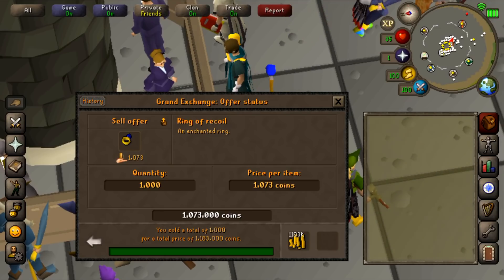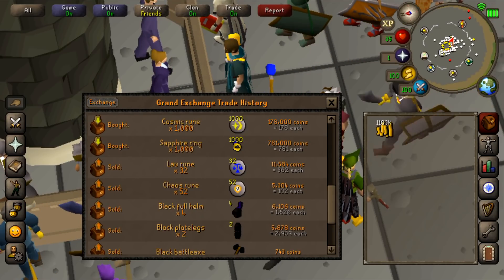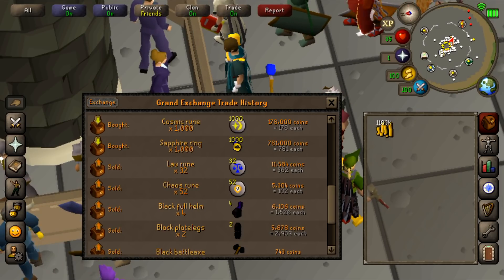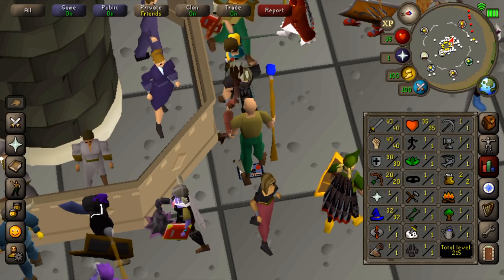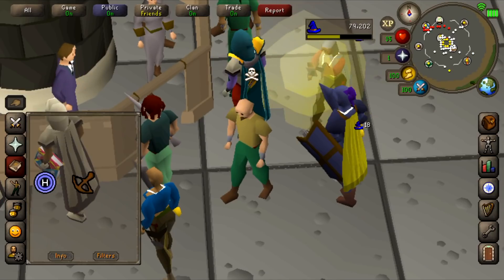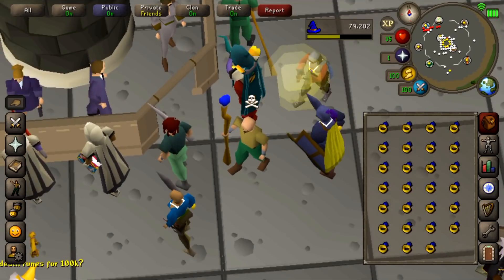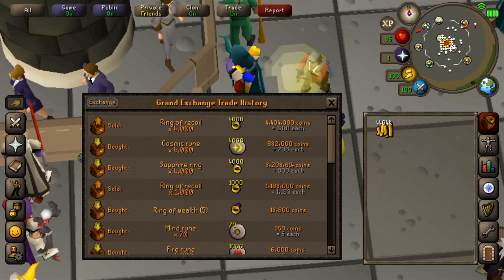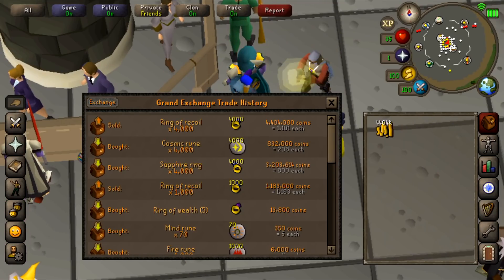We spent 959k on materials and made 1,183k - total profit 224k, plus we got to 32 Magic in the process. That is the last of the 4,000 rings of recoil I made. I only made 370k total and it took so long - the rings of recoil dropped about 80gp each overnight which cut into my profit by about 320k.